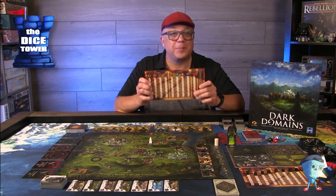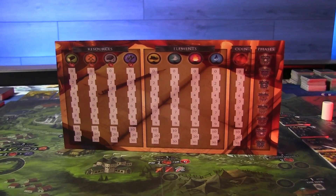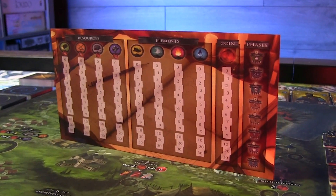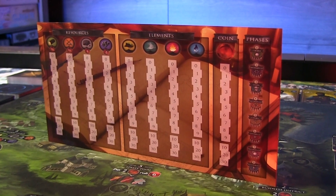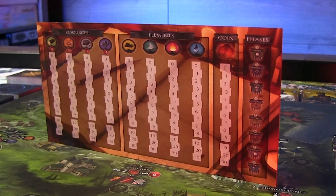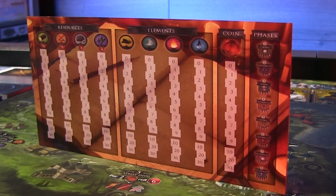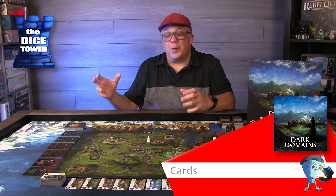The board has all the different types of resources: if you know the game, you've got wood, workers, stone, and metal. For the elemental resources you've got earth, wind, fire, and water. Of course you'll also be tracking all your coins here, and they even give you a nice sidebar for tracking the different phases and where you are in the round. This has really sped up gameplay — after using it, it just makes moving through the different resources that much quicker as you spend and acquire them throughout the course of the game.